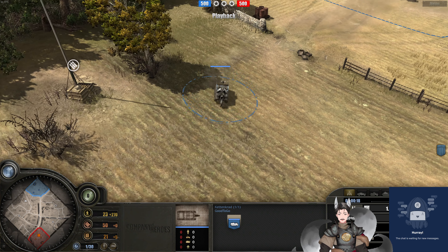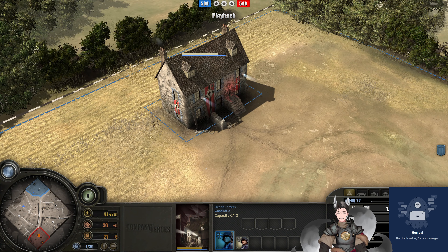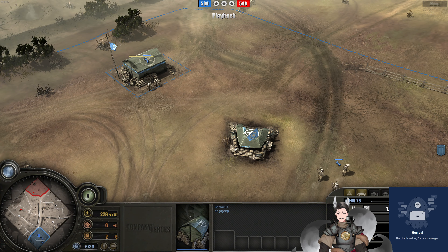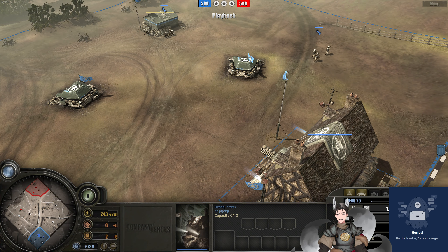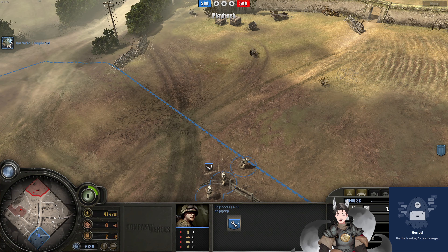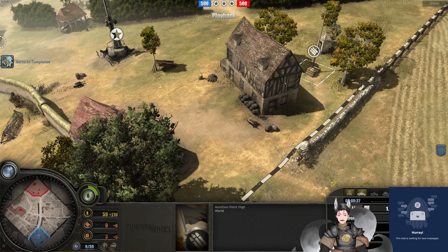Ketan Grad is way forward. We don't see immediate doctored walk-in. It looks like just Panzer Grenadiers over here. The U.S. player is eyeing for some combat engineers — only two. Ketan Grad is eyeing for the fuel point. The engineers look to be eyeing for this munitions point here.